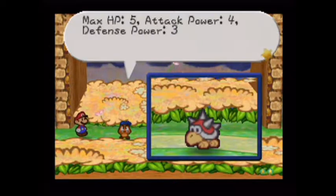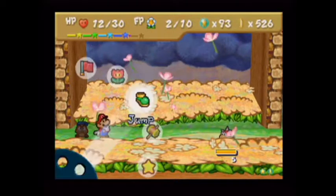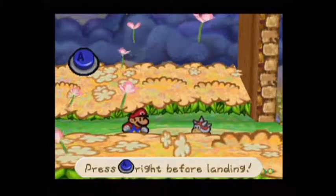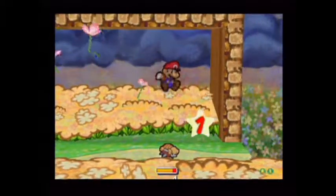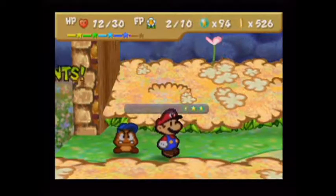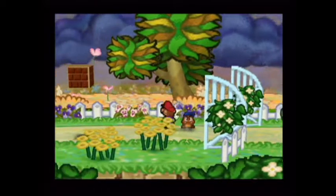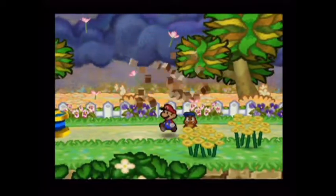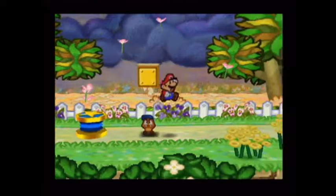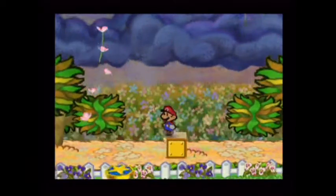Spiney: 5 HP, 4 attack power, 3 defense. When it rolls up into an egg, you just can't do damage to it. You're screwed. No — when it rolls into an egg, it attacks you. It doesn't stay an egg? I don't think so. No, I never let it stay an egg, to be honest. Well, that doesn't mean it doesn't — it just means you've never let it.